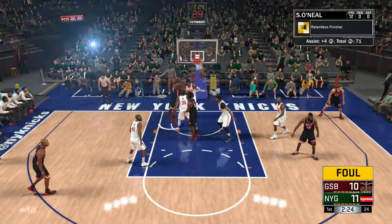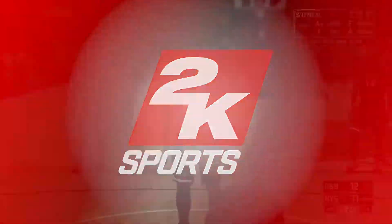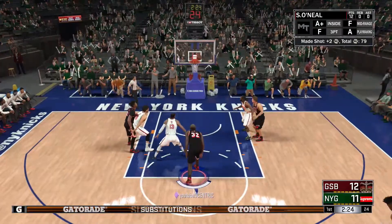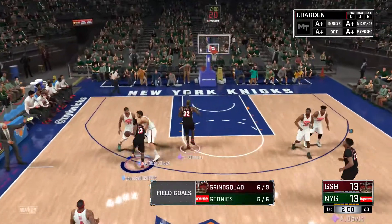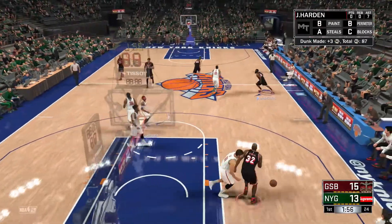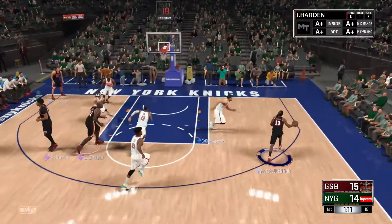Shaquille O'Neal — and one! He's having a game. He makes a free throw, what did I tell you guys, he can hit it. Pick and roll — two-handed baby! I wish you could knock down the basket, just tear the whole rim off. That's what Shaq used to do.